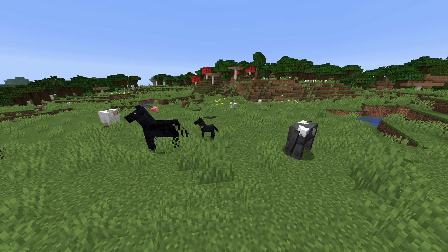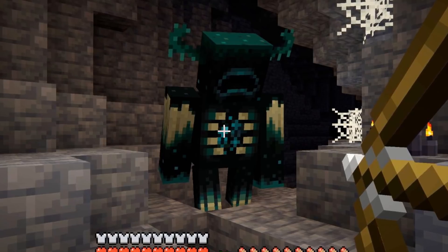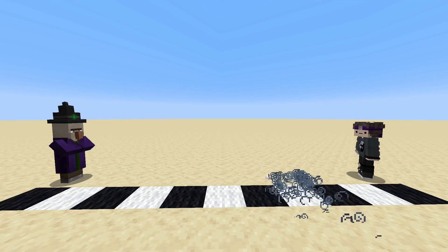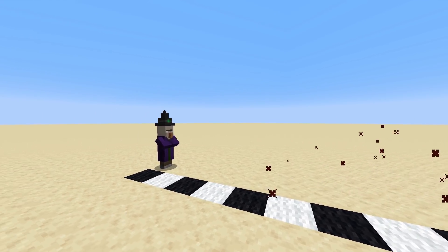Mobs in Minecraft are a staple of the game. From the iconic creeper to the terrifying new warden, there are tons of different monsters all over Minecraft. One mob that you may think is very quick is the witch, which has a chance to drink a swiftness potion when its target is more than 11 blocks away.